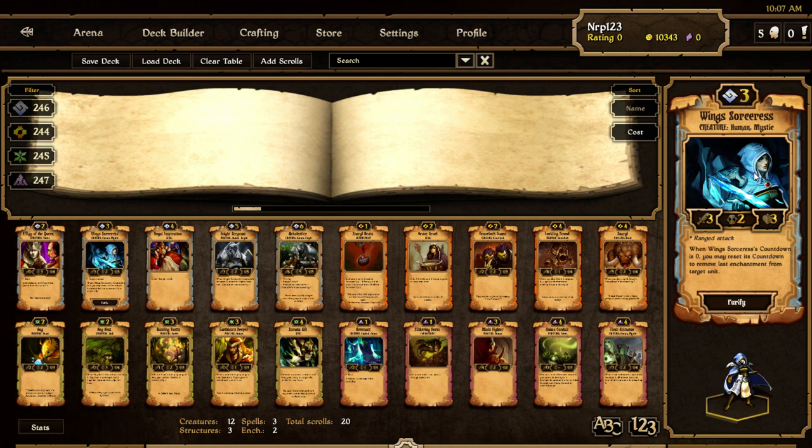Winged Sorceress — we saw this card art on Scrolls.com. She has ranged attack, is a 3/2/3, pretty standard for a three cost. When Winged Sorceress's countdown is zero, you may reset its countdown to remove the last enchantment from a target unit. I like that a lot — this is basically like a Boom Reaver except it has this ability to purify stuff. I think this is going to get played — it's another ranged unit for Order along with Crossman. It shoots like an icicle.